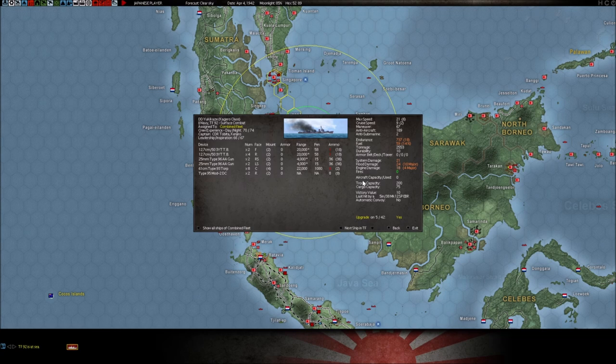Aircraft capacity is pretty straightforward — how many aircraft they can carry. This is how many troops the ship can carry and cargo if you're going to use it as such. This destroyer could actually be used as a troop transport, though it can't carry very much. This victory value is how many points your enemy gets if they sink this ship. 'Last hit by' will tell you what weapon system damaged your ship — this ship was last hit by a 5-inch .38 gun from an American ship.